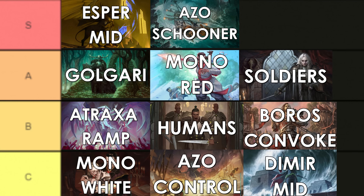In the A tier, you've got decks like Golgari — just about the only real midrange deck that doesn't play counterspells that can hang right now — but you also have Mono Red and Soldiers as the two best aggro decks, the pure aggro decks in the environment right now. In the B tier, you've got a deck that would have been A tier last season, or perhaps even S tier: Atraxa Ramp. But some of the decks have gotten either too fast or too counterspell-heavy for it to deal with, though it still hangs on in the format.